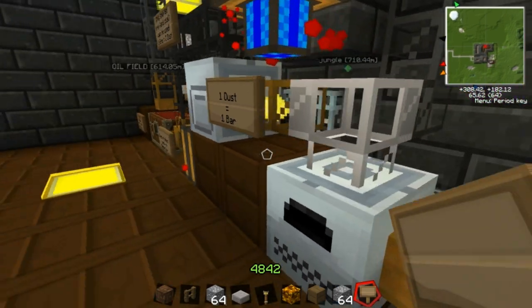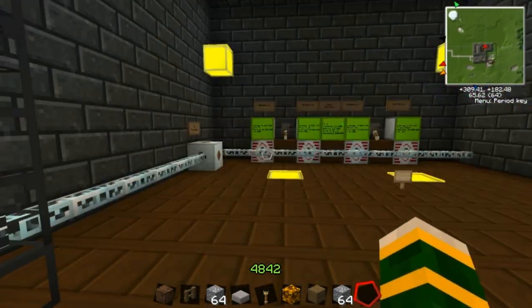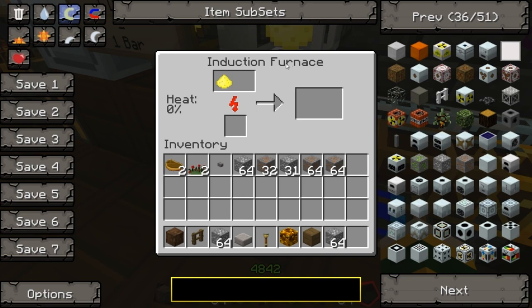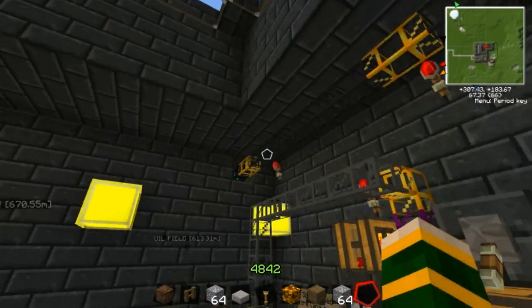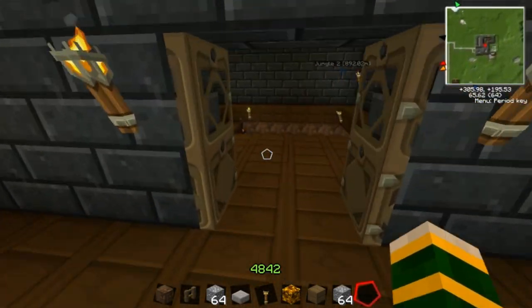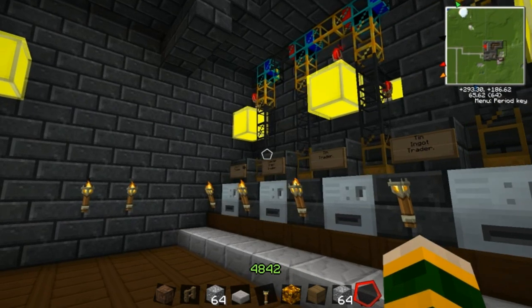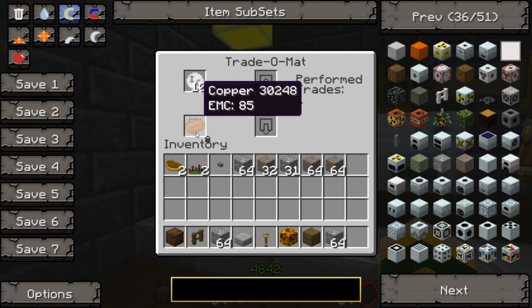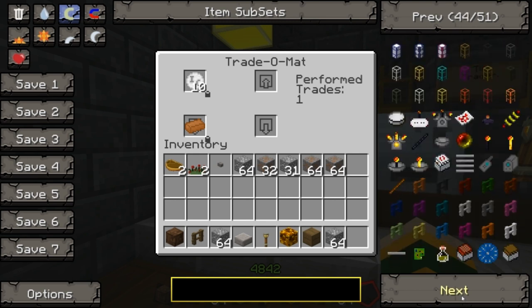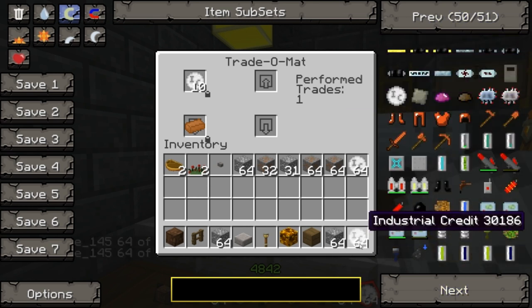Dust comes out, it goes into the induction furnace. The furnace will eventually get heat - heat turns the dust into bars, bars go up here and through there. It's all very clever and very technical. This is where you can buy bars or ingots at a set price. People aren't actually allowed to just take them - they have to put money in and get it out themselves, buying at a set price. The prices are liable to change depending on current demand.